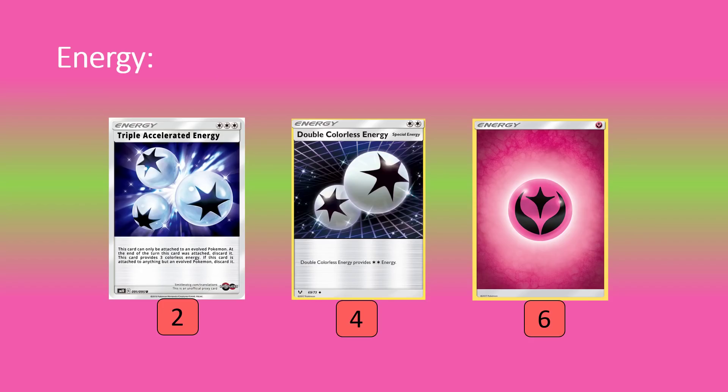Onto energy cards: two Triple Acceleration Energy, which gives a burst of 90 damage effectively — a pretty good chunk. Four Double Colorless and six Fairy round out the energy. That's plenty to keep attacking and stacking energy every turn onto one Whimsicott or another. Usually you power up whichever one is in the active as much as possible until it finally gets knocked out, then start again. Digging out DCEs with Toy Box is really nice.